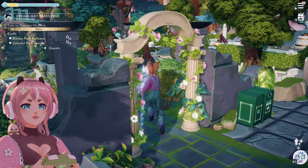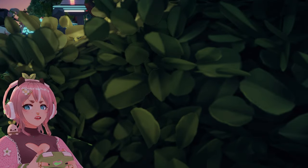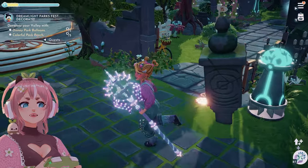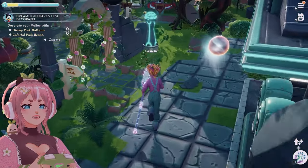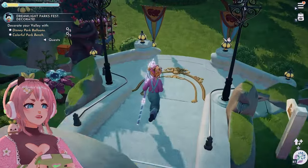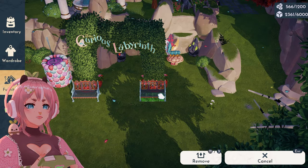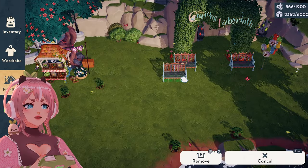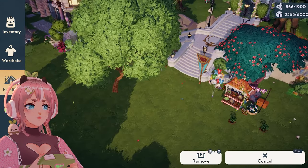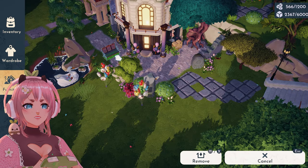Disney park balloons — five of them. I've already crafted some. Five and five. That's an awful lot of benches. Decorate your valley with colorful park benches and Disney park balloons. Let's put them in my empty meadow. Let's put one here, and here as well. And then these benches. So much. Let's put a bench over here — why not in here as well?